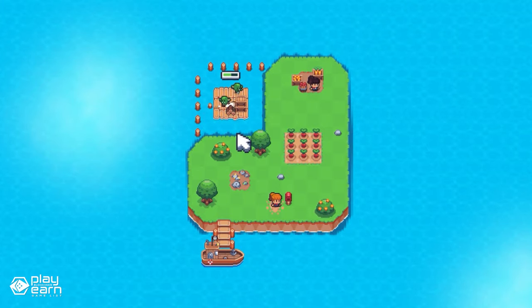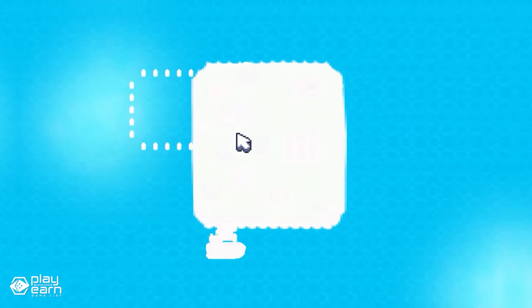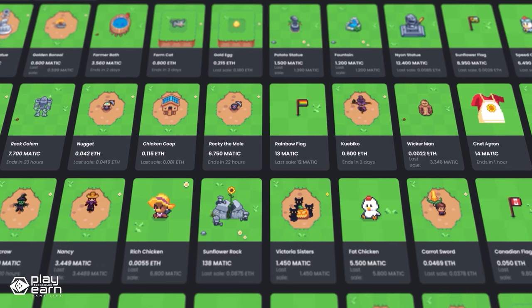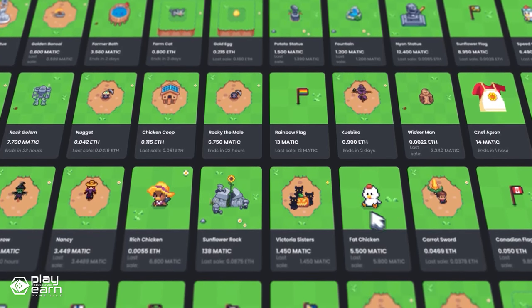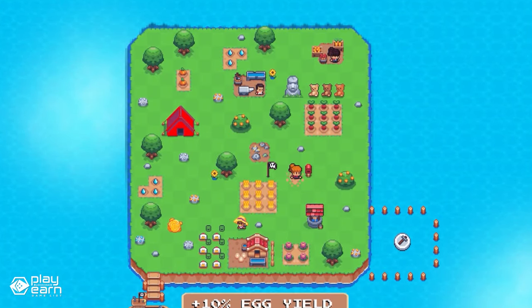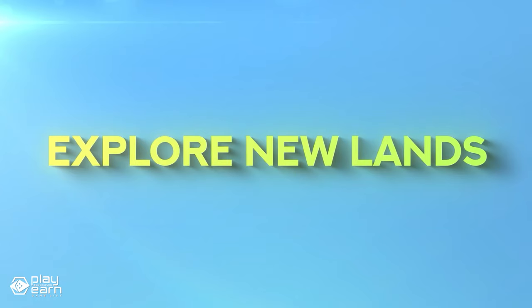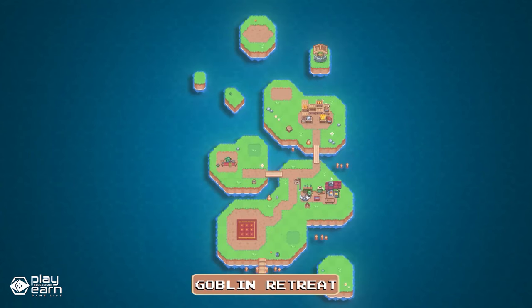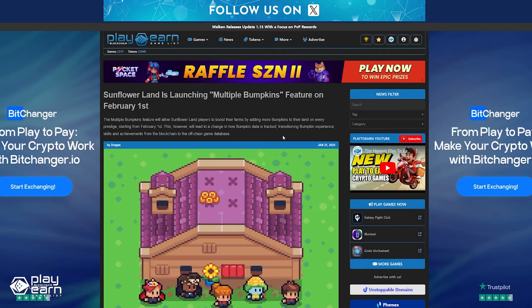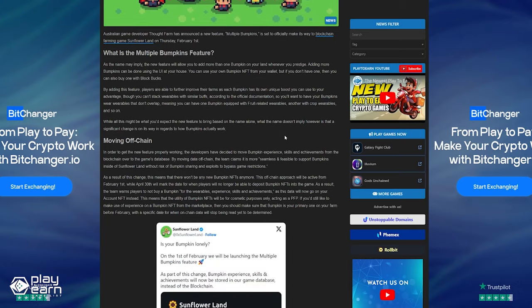Sunflower Land is a player-owned game, meaning you own your assets and can earn rewards by playing. You can also participate in the governance of the game by voting on proposals and suggestions. There are new areas including volcanic terrain and swamp lands for players to explore. The game recently introduced the Multiple Bumpkins feature, which allows you to add more than one Bumpkin on your land whenever you prestige. Adding more Bumpkins can be done using the UI at your house. For even more info, check our article.